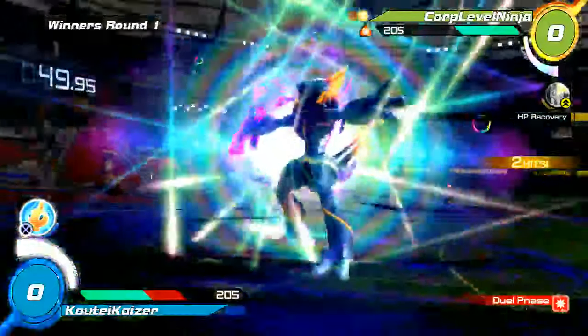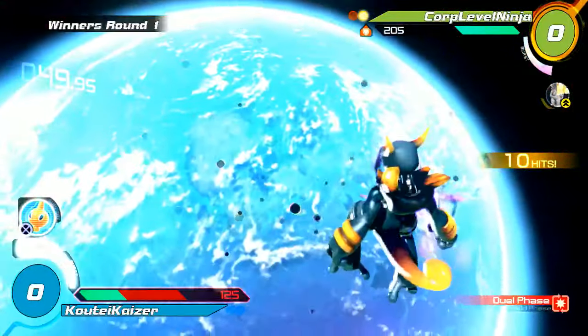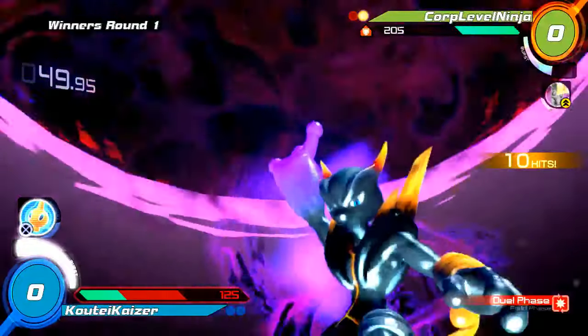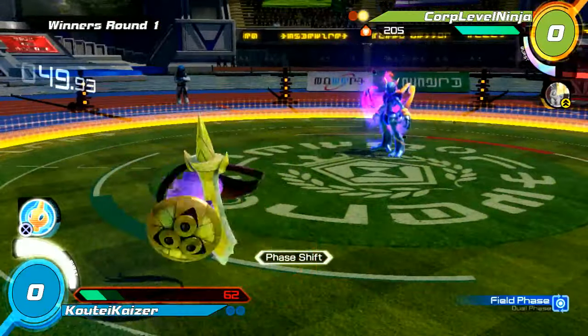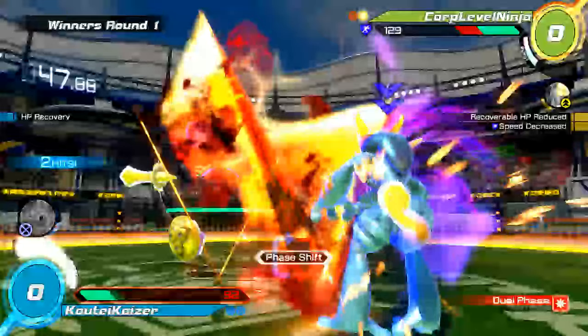That's a burst conversion — gonna do a lot of damage there, and it's probably gonna leave Koei at around 25, maybe 50 HP. Did it look like he got a few wall splats in that? Yep, it was close — 62. Corp gonna heal nothing here and get hit by the Rotom.